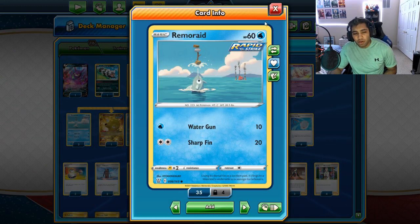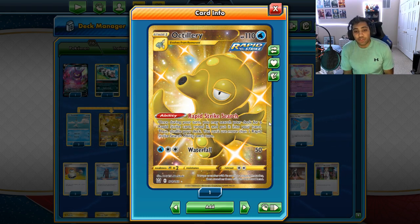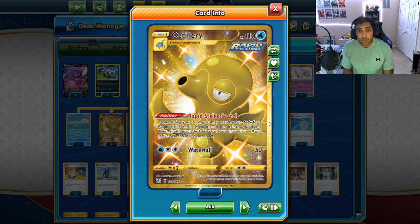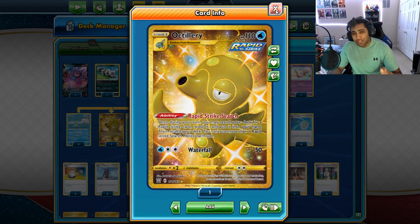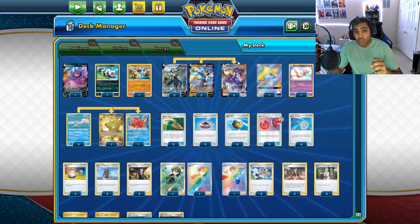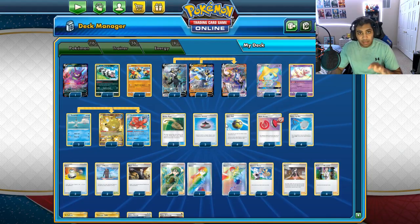We're playing a 2-2 Octillery line. Cramorant doesn't do anything, but look at the art — it's actually very pretty. And then we have Octodaddy. Octillery says Rapid Strike Search: once during your turn you may search your deck for a Rapid Strike card, reveal it, and put it into your hand, then shuffle your deck. You can't use more than one Rapid Strike Search ability each turn, which means you only ever want one Octillery in play. But being able to get a Rapid Strike card — the baby, the big boy, the energy, the Falinks, all these pieces — it's insane. I really like that.